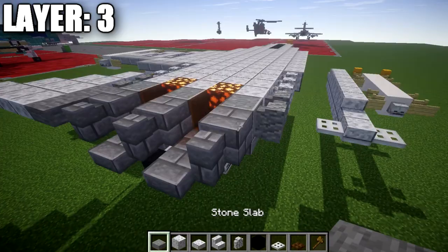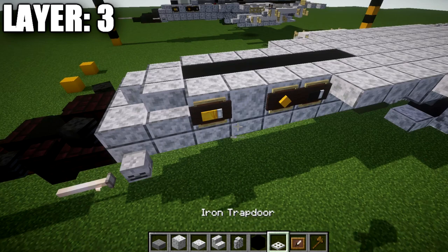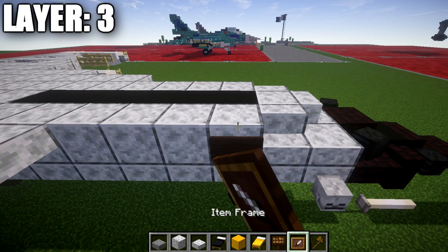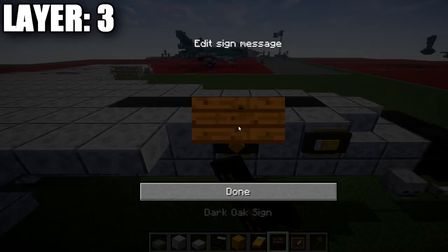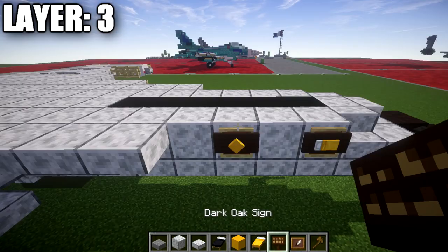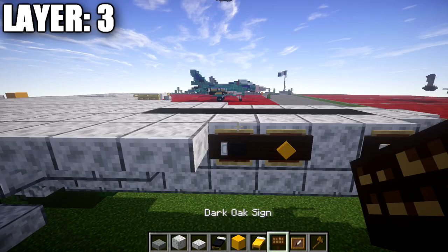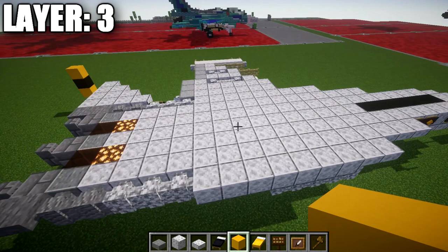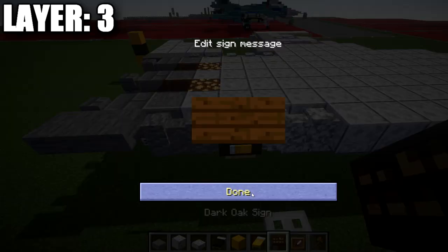Now grab item frames, dark oak signs, a yellow bed, yellow concrete block, and black bed for cockpit markings. On the first block, place a dark oak sign item frame with a yellow bed — pillow facing rear. On the third block, place an item frame with a yellow concrete block rotated to form a diamond shape, and a dark oak sign. Then place an item frame with a black bed — pillow facing back — and a dark oak sign. Also place an item frame with a yellow bed on the last diorite wall, pillow facing rear, with a dark oak sign — these form the warning indicators.